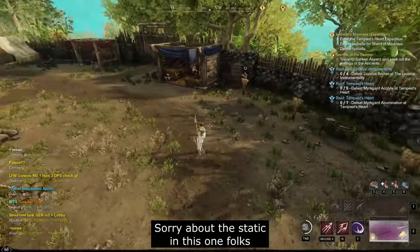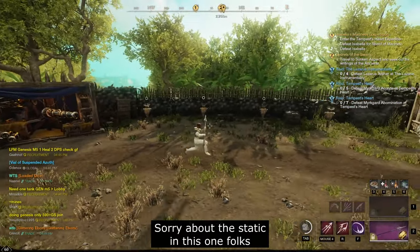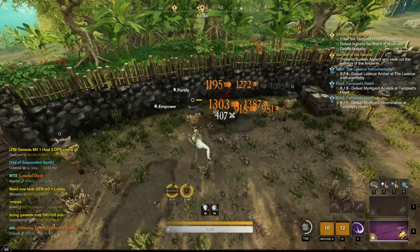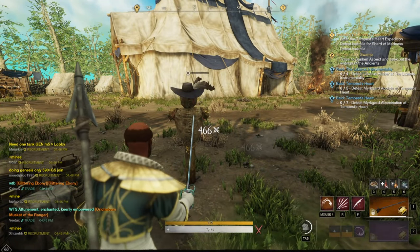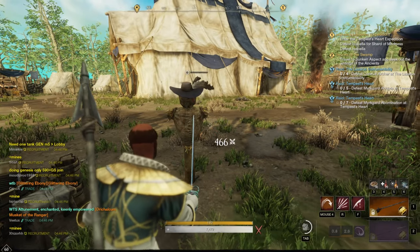Here is your basic rapier rotation. If you have a spear as secondary, you're opening with skewer into perforate, as is standard, and then tondo into animation cancel with evade into light attack.